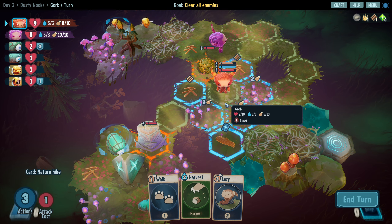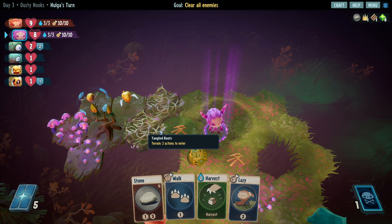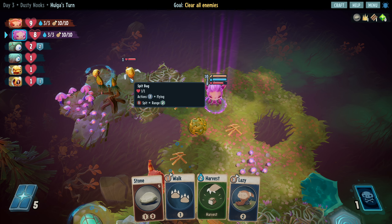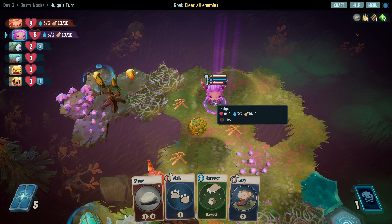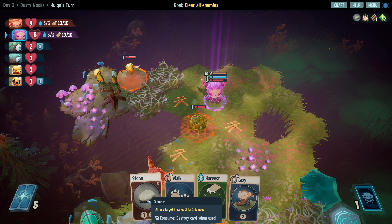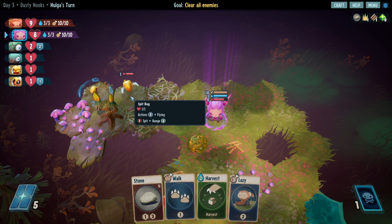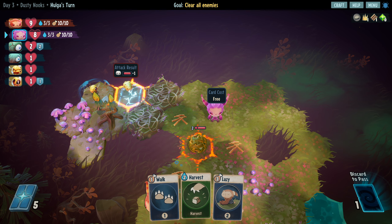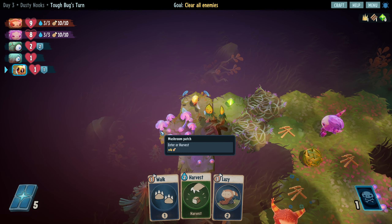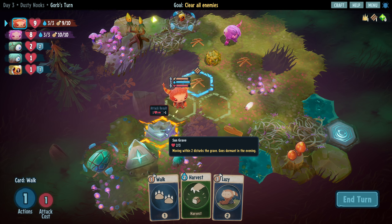I think what we're going to have to do is spend some movement to get to here and then just start attacking it. Fortunately there's nothing windy or stuff that's gonna force us to be moved. So reactions - one, two, three, over here. They can move one and attack us at range two, which is not ideal. We can throw a stone - attack target at range three for one damage. I think this spit bug range in particular is worth the cost of the card.